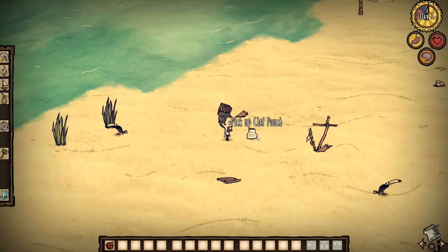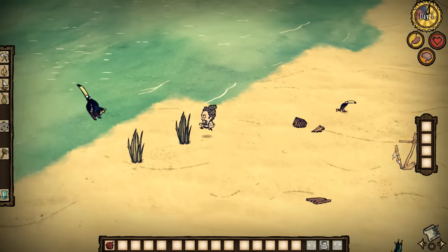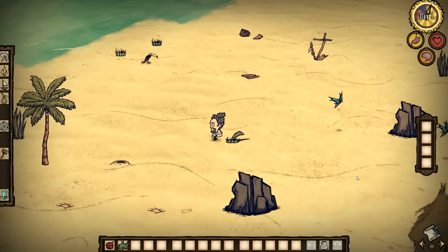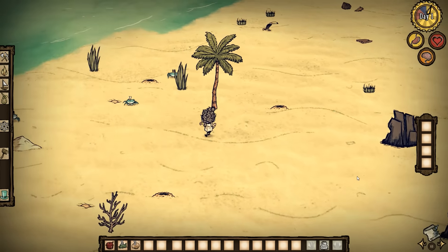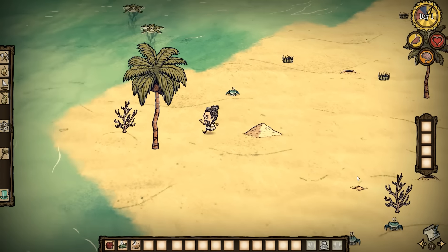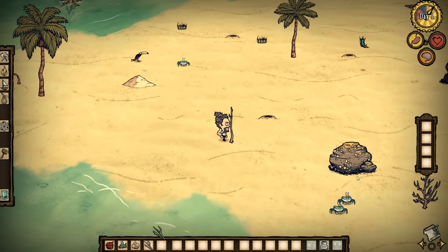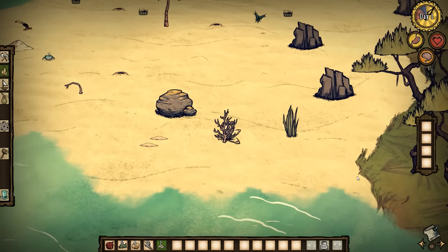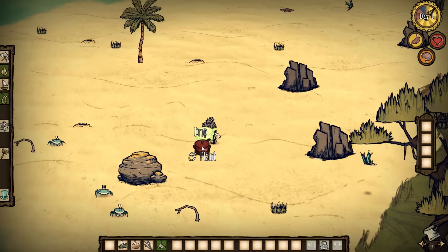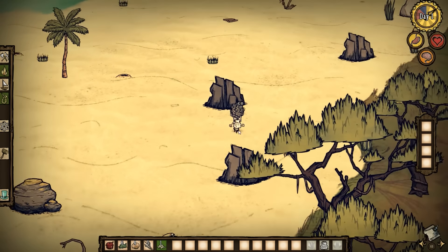Here we are with Warly. He's got his chef's pouch — it looks like a chef's hat. That's not great; I could just make a thatch pack and get the exact same functionality. But I guess it's okay that he starts out with it. We're going to start off with our base-building phase in mind. Oh — I didn't even notice — a portable crock pot! He just starts with a crock pot and you can take it with you. That might be a game changer.